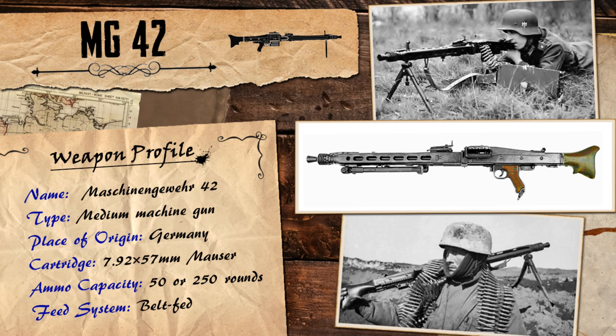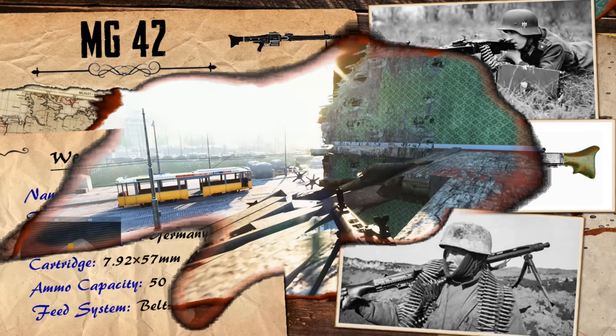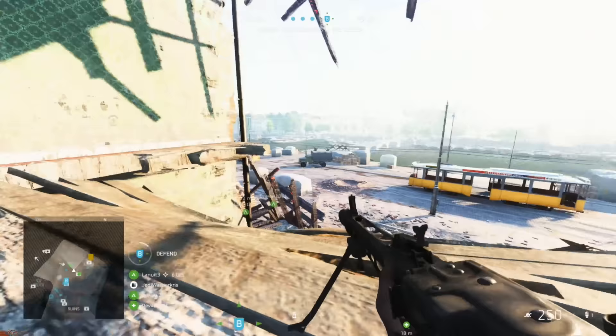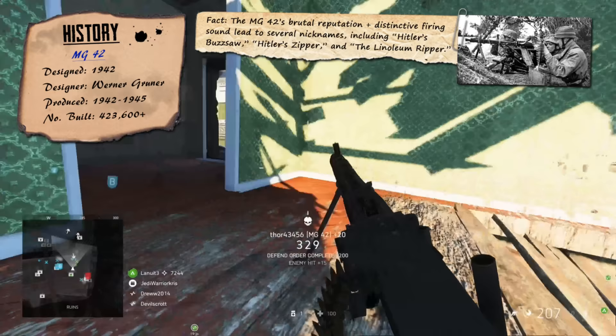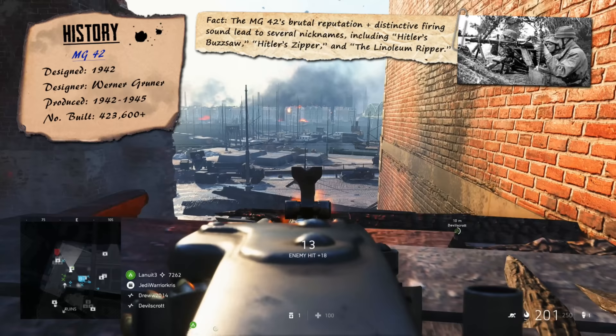A belt-fed general purpose machine gun chambered for the 8mm Mauser cartridge, the MG42 was designed to replace the earlier MG34, which was more expensive and took longer to produce. The newer model, designed and fielded in 1942, was simpler to build, fired much faster, still had a robust, reliable function, and was relatively easy to use, despite being a fairly low-cost weapon to manufacture.